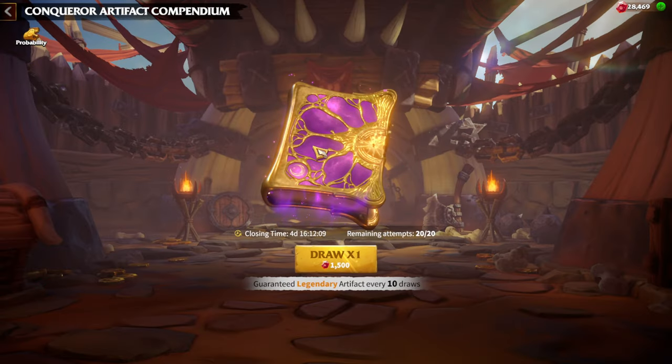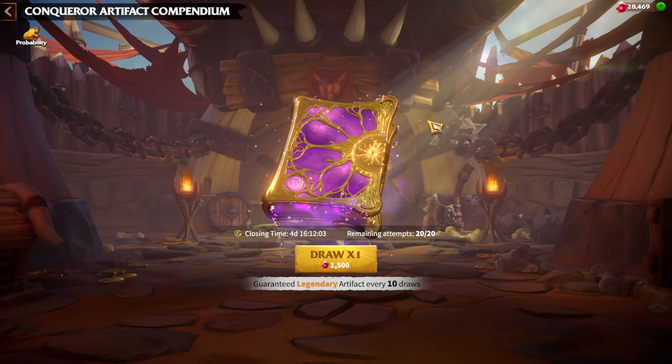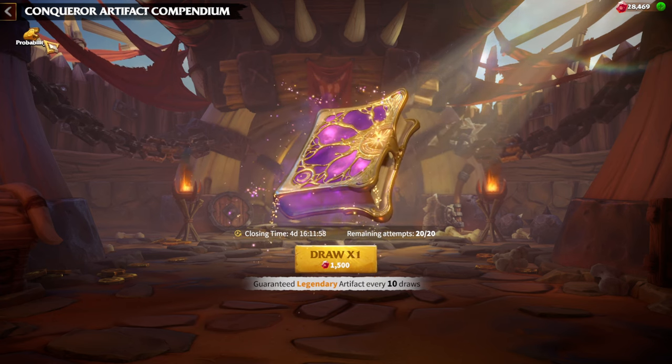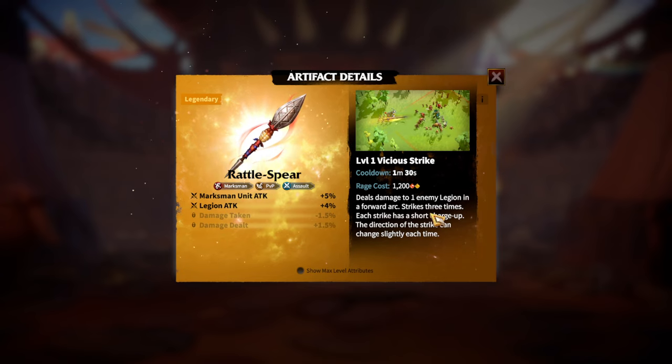My main priority right now as a free-to-play player is to get Artifacts. The Conqueror Artifact Compendium is the best way for free-to-play players to get Artifacts, which are exclusive — things like Rattlespear and Infernal Flame. You won't be able to get them from normal keys or normal chests. As a Marksman main and a Kinnara player, I would love to have Rattlespear because it's the main Artifact for Kinnara.